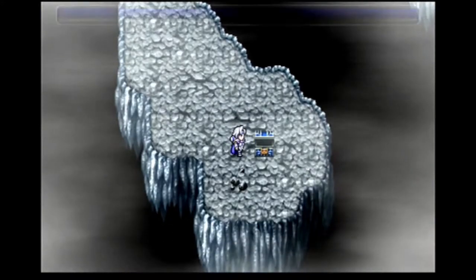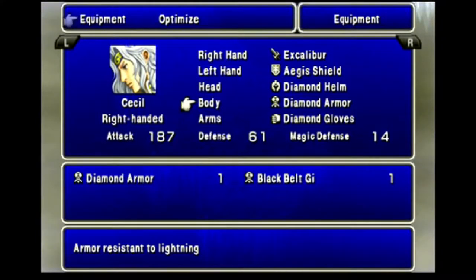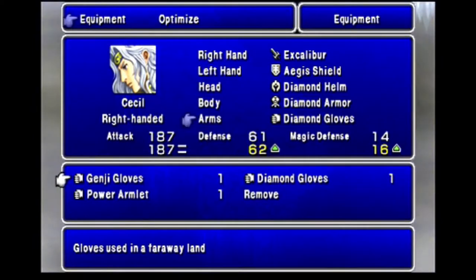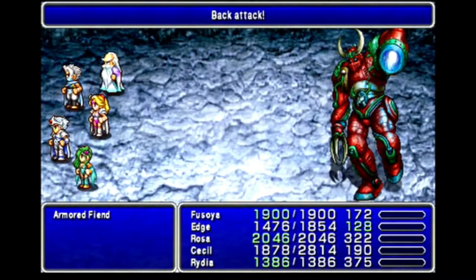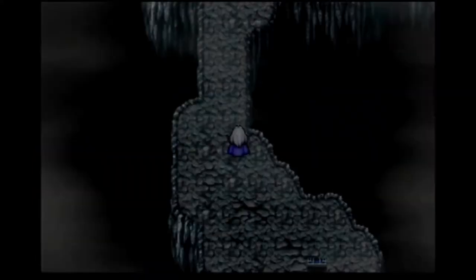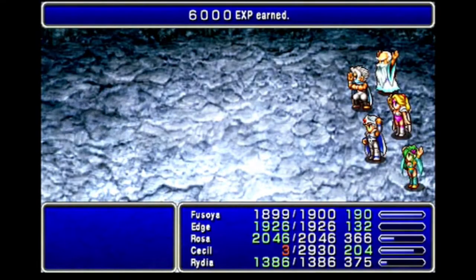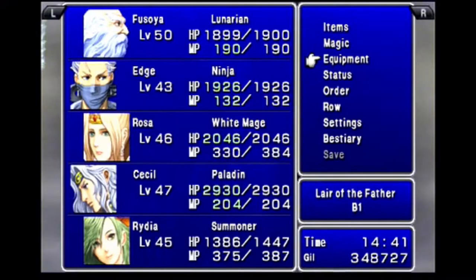The first chest contains Genji Gloves, which I give to Cecil. Genji equipment tends to be some of, if not the best, in Final Fantasy games. Also, the amount of back attacks here are ridiculous — three in a row. Edge reaches level 43 from the third one, and from the next fight Cecil reaches level 47. Rydia reaches level 45 and learns Firaga. The second chest has a Genji Shield, which also goes right on Cecil.